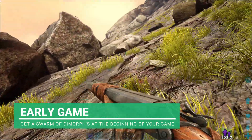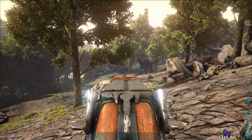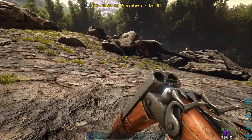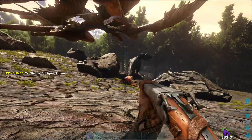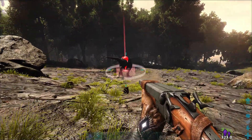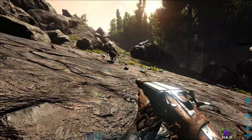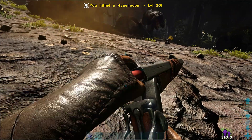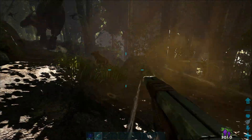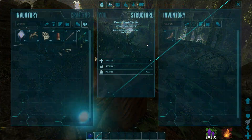We've got a Rex over there! With six dimorphodons, we are literally unstoppable now. Any raptors or anything like that bothering you at your base? That's now nothing. Let the Rex come out to the open. Go, guys! Look at that - a level 40 Rex taken out by six dimorphodons. They may be small, but they will literally destroy any Rex, raptors, carnos - whatever you need, these guys will do.